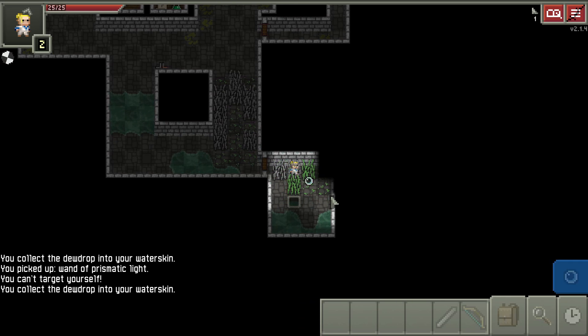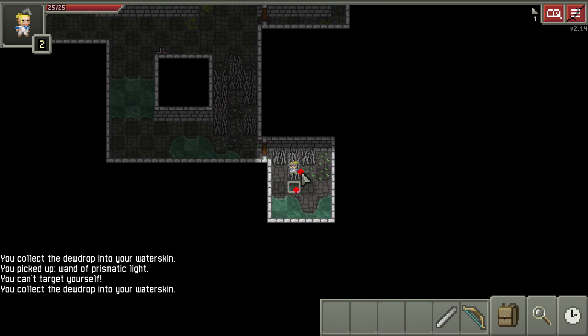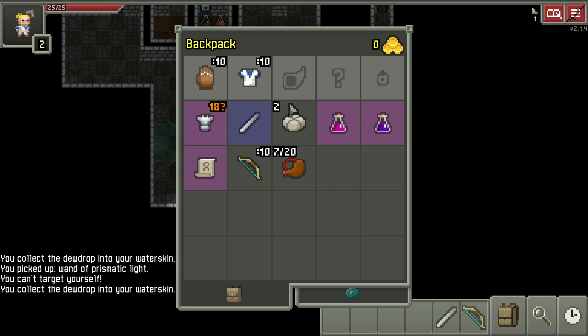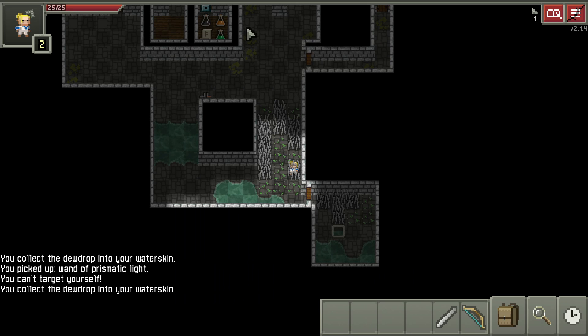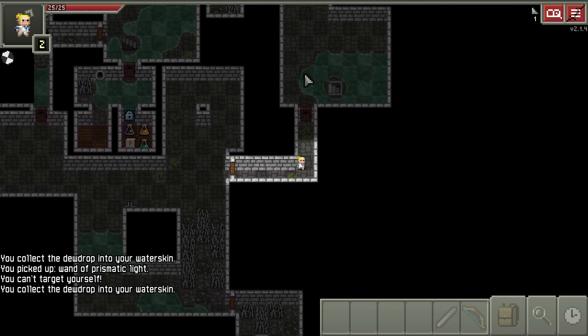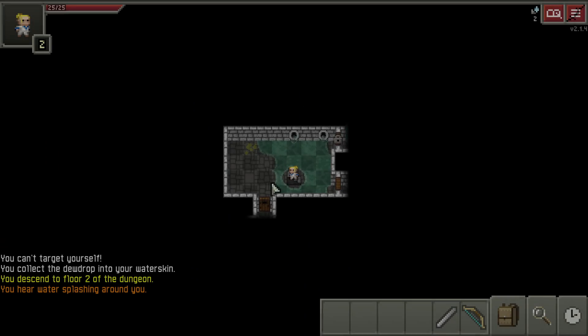Oh look at this - I love the Well of Health! Now we can collect all the items, bring them back, try them on, and if they're cursed we'll just step into the well and it will uncurse them. I call that Christmas time - we're going to have ourselves a little Christmas. We collect all our presents, go down to the well, and then try them on.